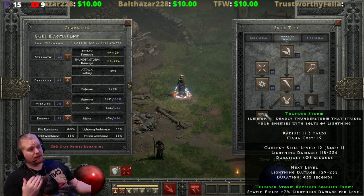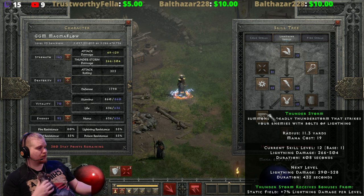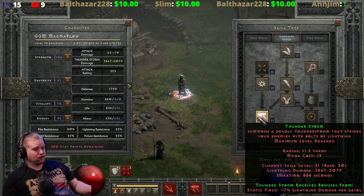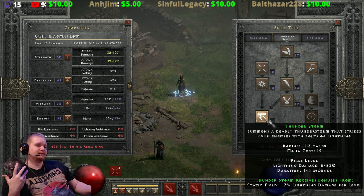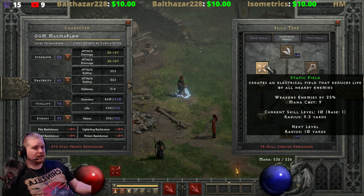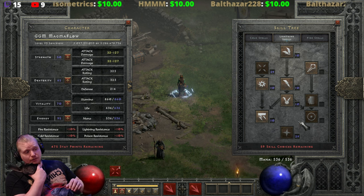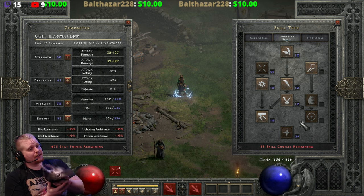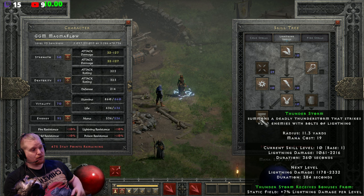With only one point it's 118 to 224 damage, so it's not really going to be very good without the synergies. If you were a Nova sorceress with maxed Nova, you'd be talking about 504 extra damage per strike, but it really doesn't do good damage until you max everything out. With maxed Lightning Mastery and no synergy we're looking at about 988, and with the synergy around 2,000 to 2,200 — which isn't too awful. With maximum lightning skillers and as many plus-to-skills as possible, you could probably get pretty decent damage out of Thunderstorm as a one-point wonder.